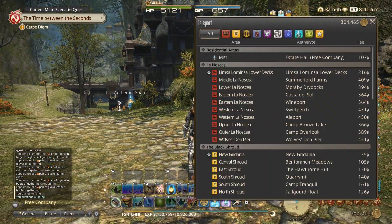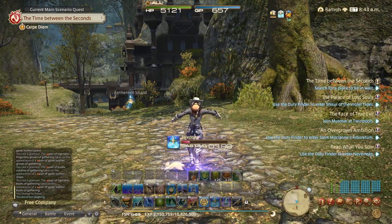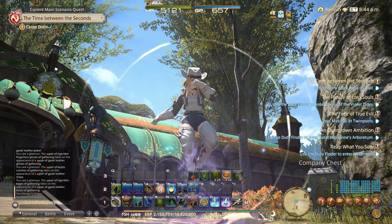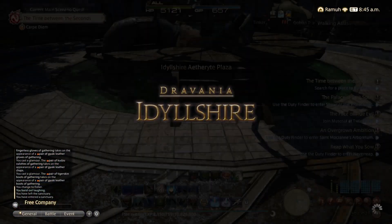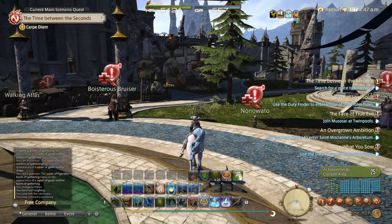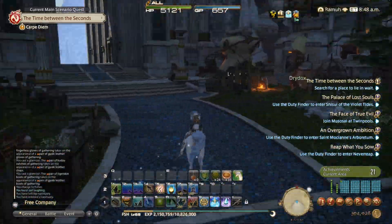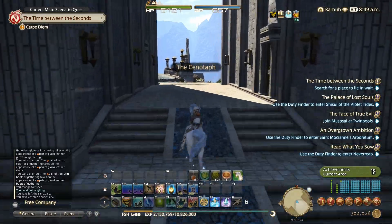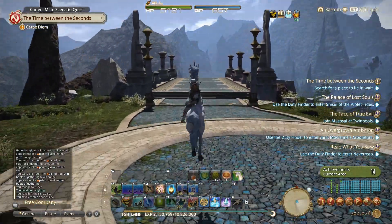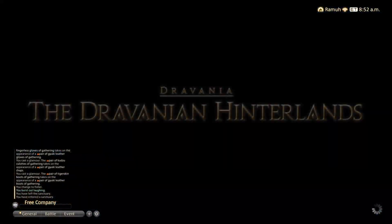We're going to head out to Idyllshire now and go to a location that I've found to be particularly picturesque, nice and relaxing, and it pays out extremely well for the amount of time you invest. It's a great way to get hold of script gear for your retainers, for your main gathering jobs, and also not just the wearables but the actual implements — your fishing rods, your mining implements, and your botany gear.